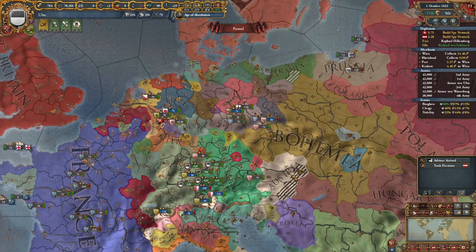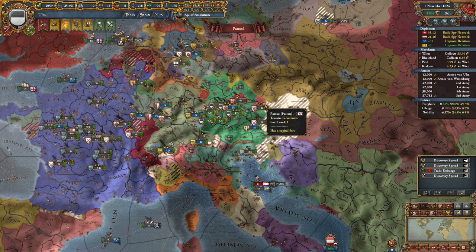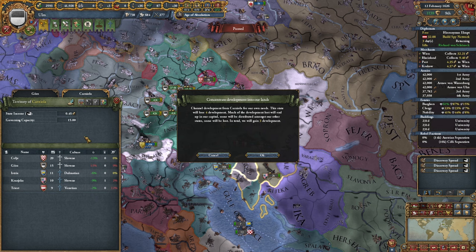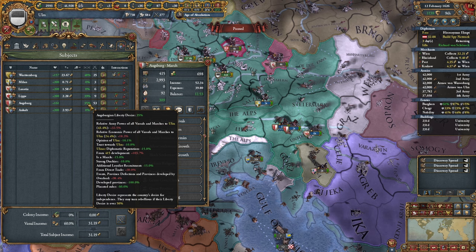The next war will be against Austria — let's see how much we can take. Just have to wait for the aggressive expansion to tick down just a little more. I'm going to have to start doing things this way where I take the land personally, consolidate it, and then I can hand it back to my subject. By granting him provinces this way, it sort of reverses the effect of taking all of that development.